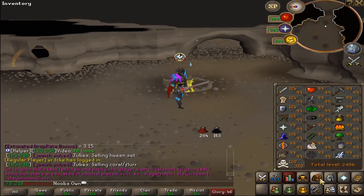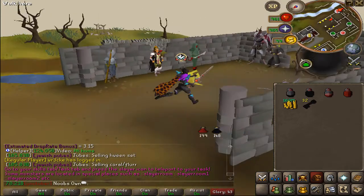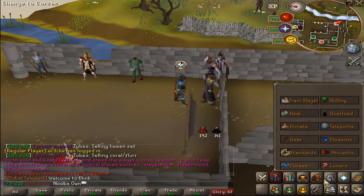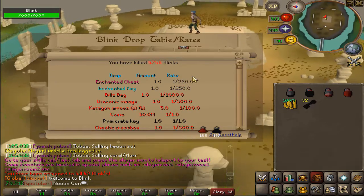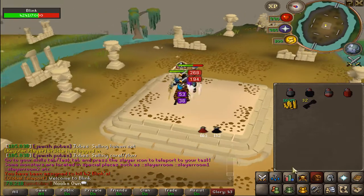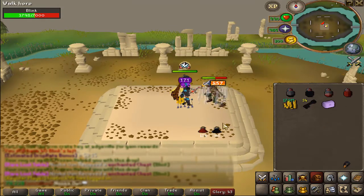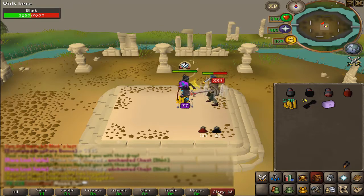Let's hope for some variety — maybe a fast task like Blink. And we got 42 Blinks, exactly what I asked for! Looking at the drop rates for Blink: visage, some chaotics, nothing too special. Let's see if we can get lucky. First drop is an enchanted chest — there's an extra enchanted chest on top of what I'd get from the slayer task itself, so that's pretty nice.